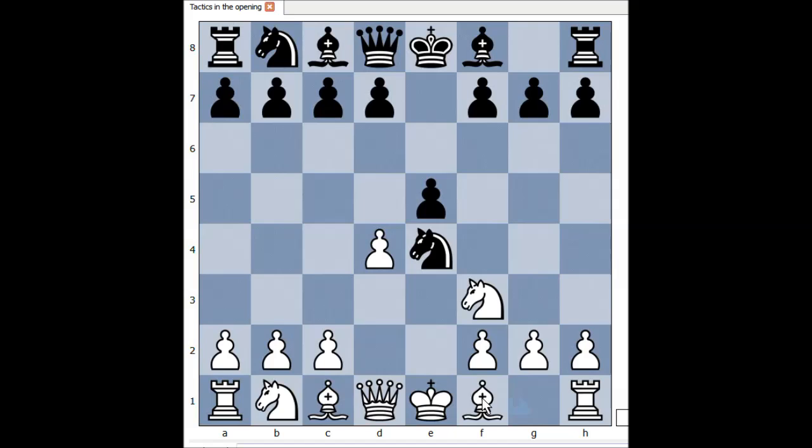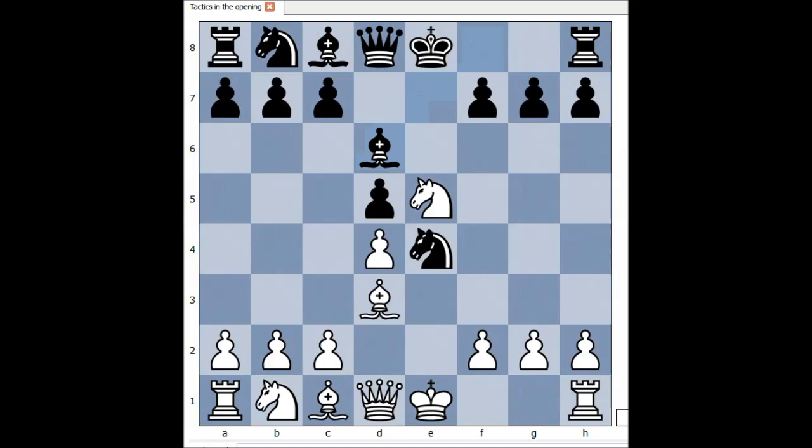d4, knight takes pawn on e4, bishop to d3 attacking the knight, d5 defending, knight takes on e5, bishop to d6. This is very symmetrical, isn't it?